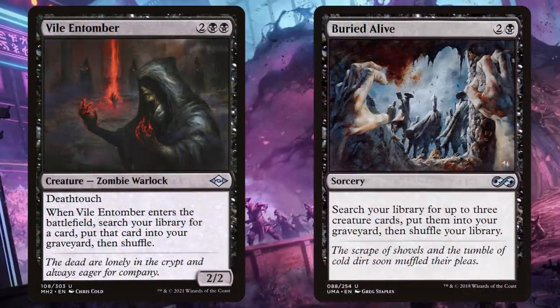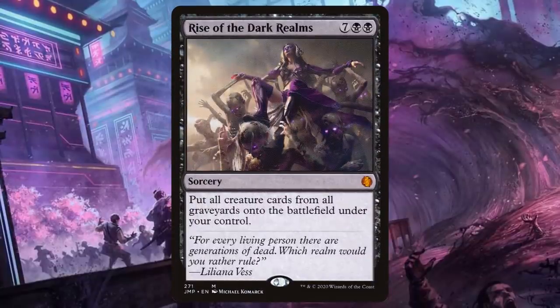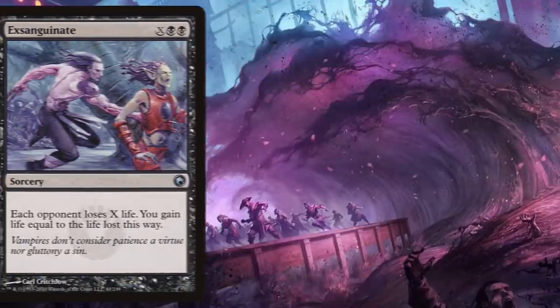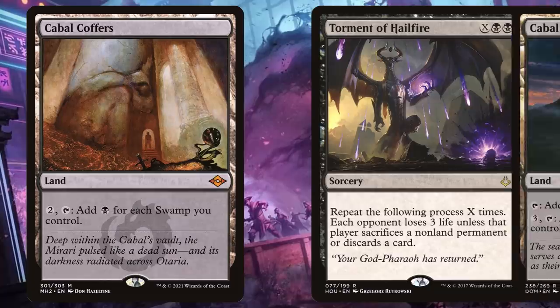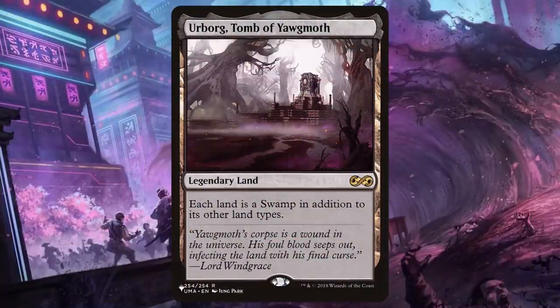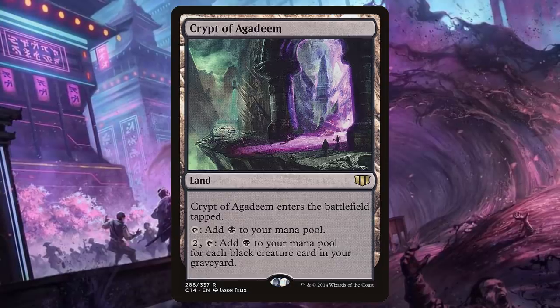Vile Entomber and Buried Alive help us put the exact creatures we need in our graveyard, which is very useful for our main win condition. Rise of the Dark Realms is a sorcery for seven generic and two black that puts all creatures from all graveyards onto the battlefield under our control. As backup, we run Exsanguinate and Torment of Hailfire — two X spells with a devastating impact on our opponents' life totals. To make sure those X values are as high as possible, we'll run Cabal Coffers and Cabal Stronghold. We are in mono black after all, and the vast majority of our lands are Swamps. We also run Urborg, Tomb of Yawgmoth. Crypt of Agadeem makes a black mana for each creature in our graveyard, which is likely a fair bit in a deck like this one.